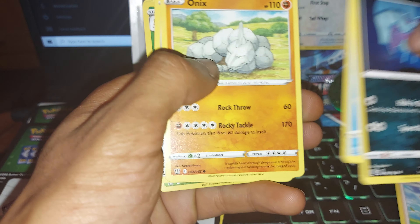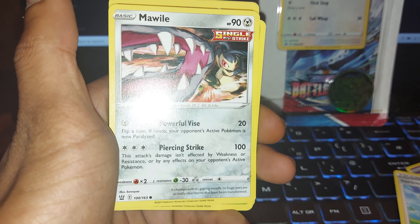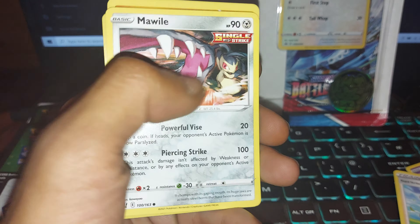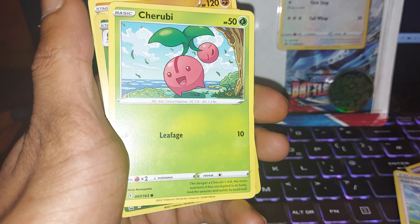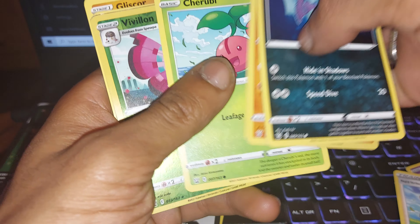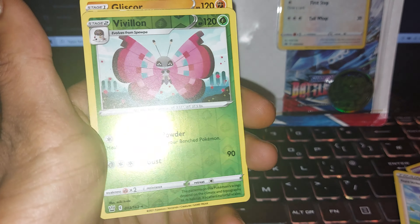Then we have Mawile, single strike variant, 90 health points, being a steel type Pokémon, two moves: one of powerful vice, the other of piercing strike. Then we have Cherubi with 50 health points, being a grass type Pokémon, having a move of leafage.